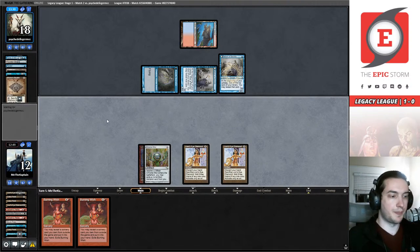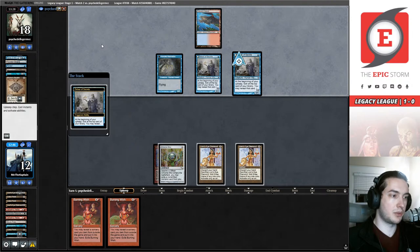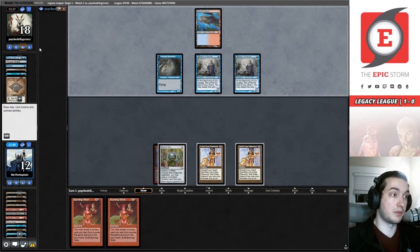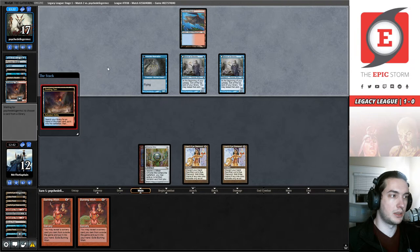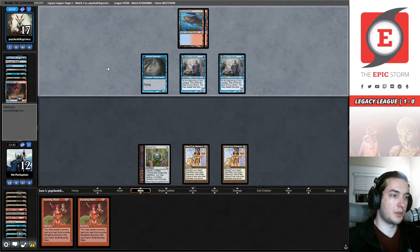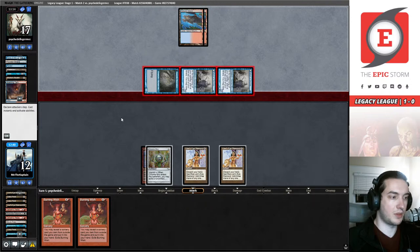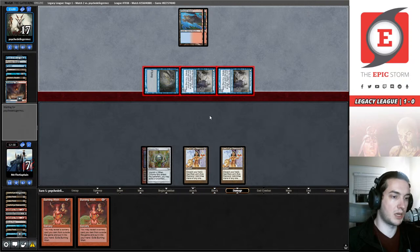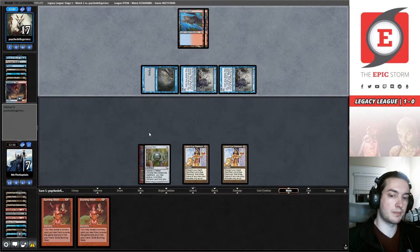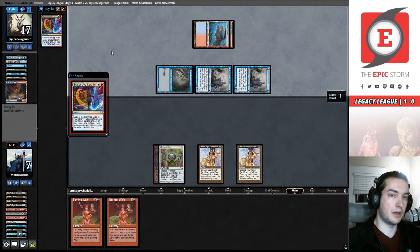We drew a Burning Wish. We're going to pass the turn and see what happens — our opponent is drawing up to three cards, and the Delvers are still not flipping. Scalding Tarn is the land for turn. Let's see what they're deploying with two mana — might be a Murktide Regent. We have a lot of live outs: any land, any Rite of Flame, Chrome Mox, Mox Opal, Lotus Petal — a lot of really good outs. EI — that's also fine. They played their land for turn so their exile is just going to be an exile.